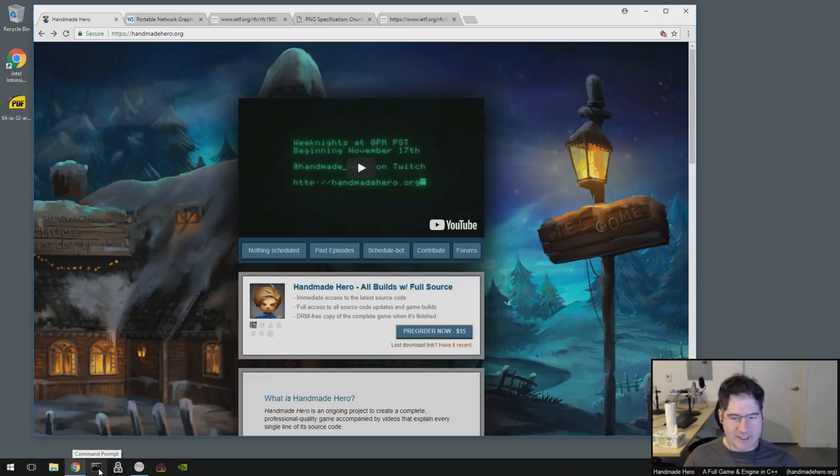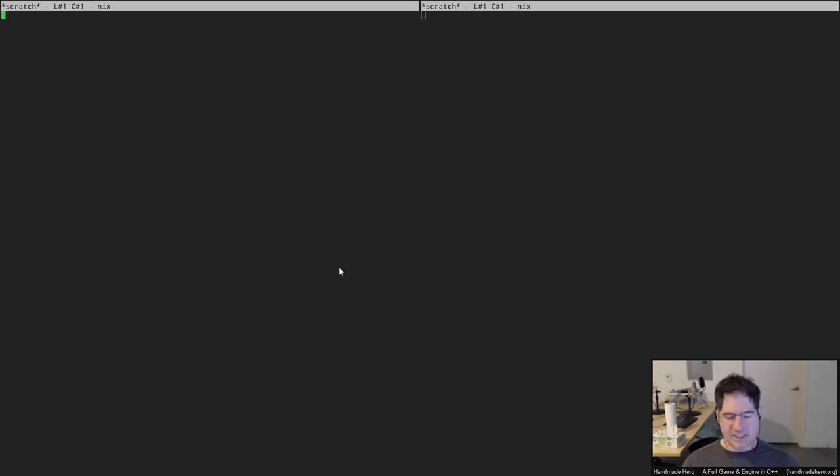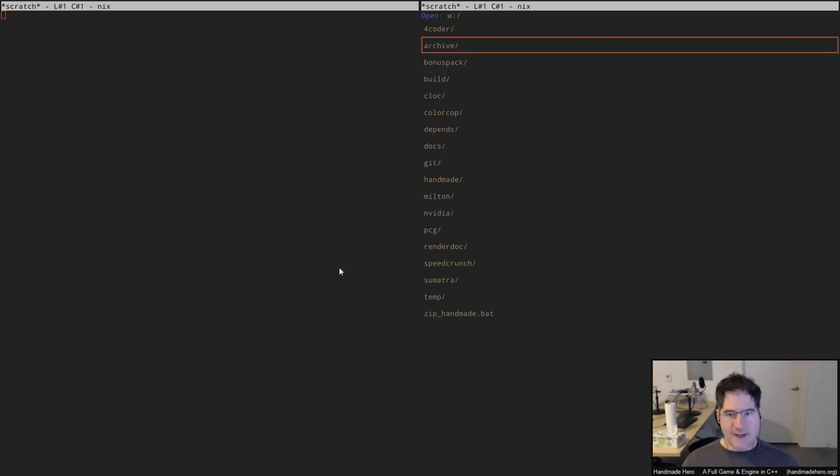Hello everyone and welcome to Handmade Hero, the show where we code a complete game live on stream. We are just debugging the stuff we wrote yesterday, which is a Huffman decoder — specifically the thing that builds Huffman tables based on the PNG spec's statement of how Huffman tables should be built, and then a Huffman decoder for those Huffman tables.